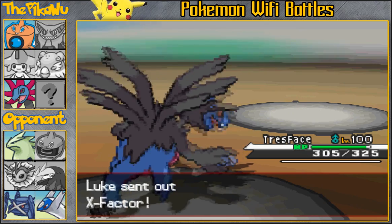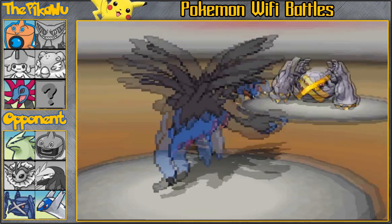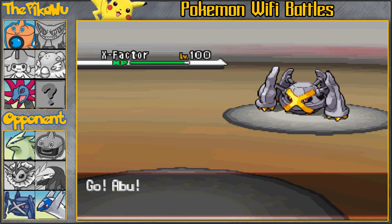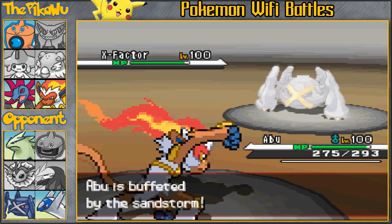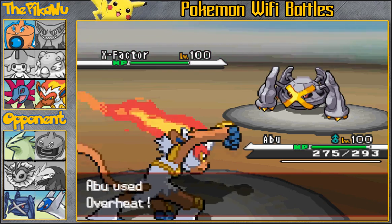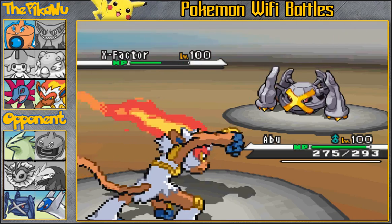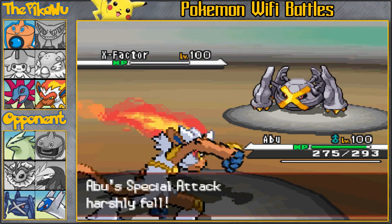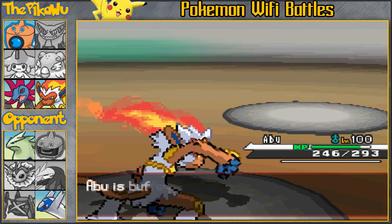I'm going to go back into my Hydreigon and actually predict the switch into his Metagross and go for the U-Turn. Although Metagross doesn't really have the best Special Defense, it does carry that resist against my Draco Meteor, and a Draco Meteor — since it's not Specs and not coming from a Latios — wouldn't do that much to his Metagross. So U-Turn now, go into my Infernape and just take it down with an Overheat. He left his Metagross in as a sacrifice because he really doesn't have anything else to take it — he could go into his T-Tar but it would just die to a Close Combat. His Metagross goes down.